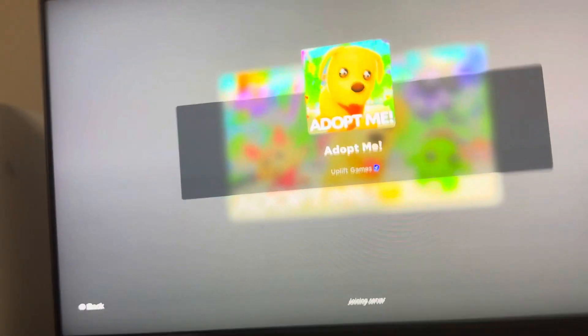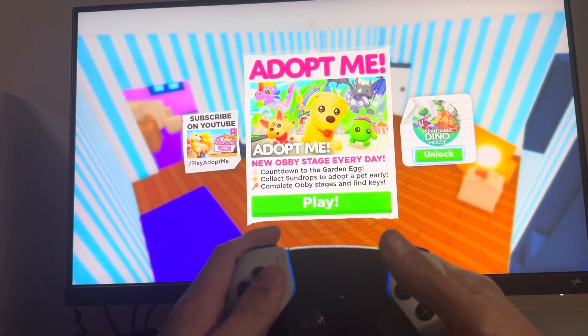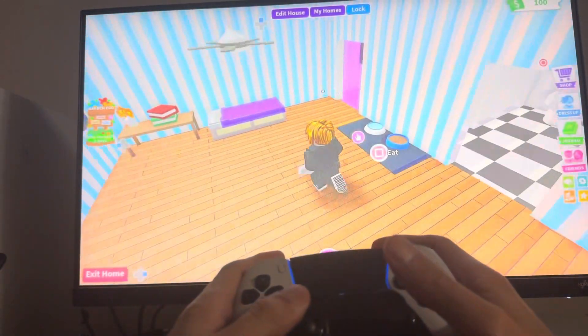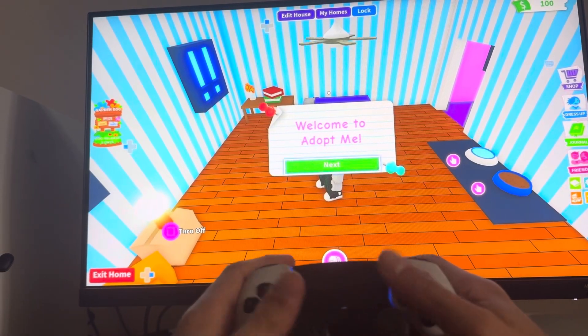I'll show you guys some of the basic controls. Like all Roblox games, the main one you need is to click the touchpad, and then you guys can select elements on the menu. So just click play — you click the touchpad and you guys can click play right here. You can use the touchpad to select stuff on the menu.